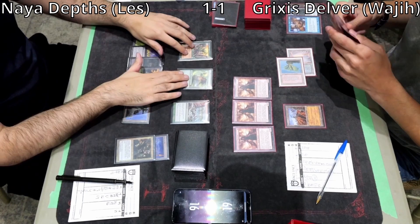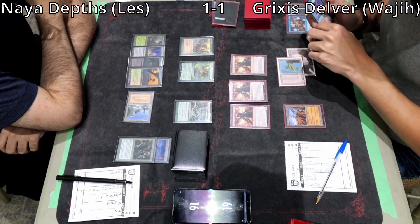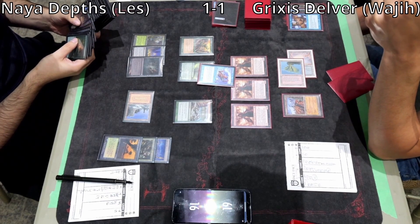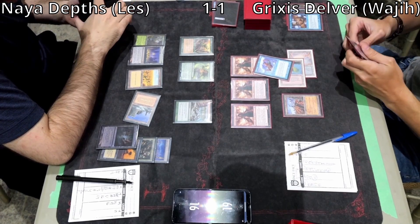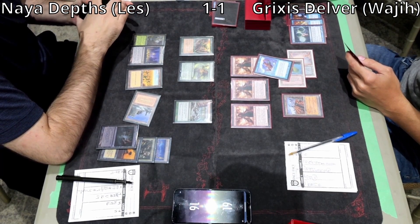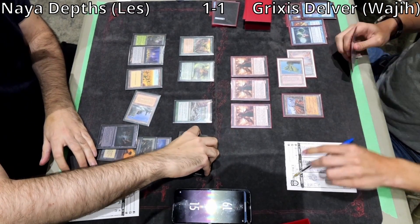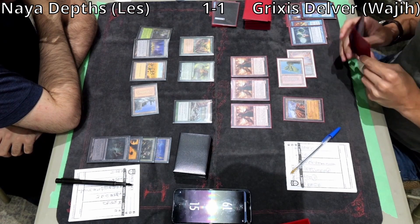Only 2 different card types in the graveyard for Wajji — instant and artifact. Les topdecks a Windswept Heath. Wajji considers using Submerge just to get triple Surveil triggers. In response, Les cracks his Windswept Heath and gets a Plains — he still has a Sylvan Safekeeper, which can sacrifice Bojuka Bog to protect the Elvish Reclaimer. Wajji resolves 3 Surveil triggers, puts Brainstorm and Ponder into the graveyard, keeps the 3rd card on top. Now it's instant, sorcery, and artifact in the graveyard. Wajji topdecks another Wasteland, giving him land as a 4th type.